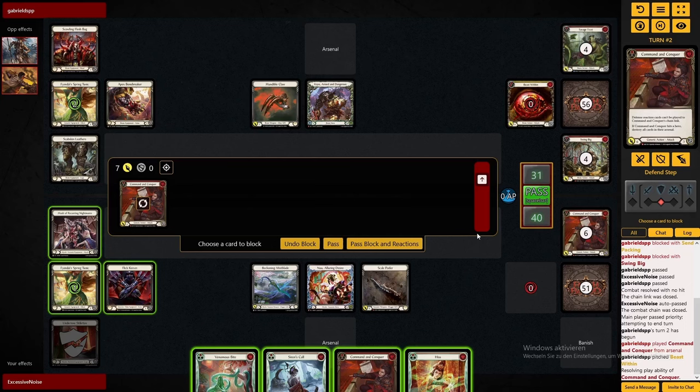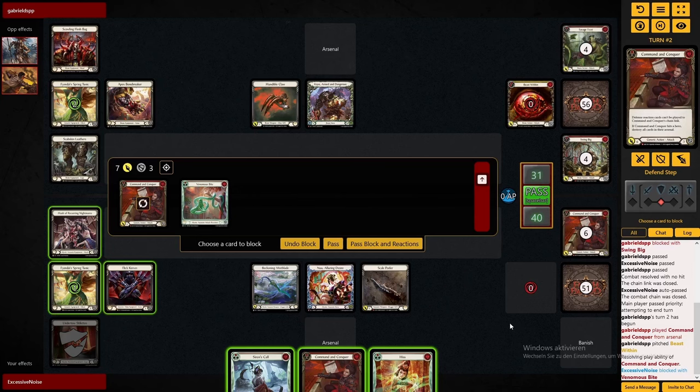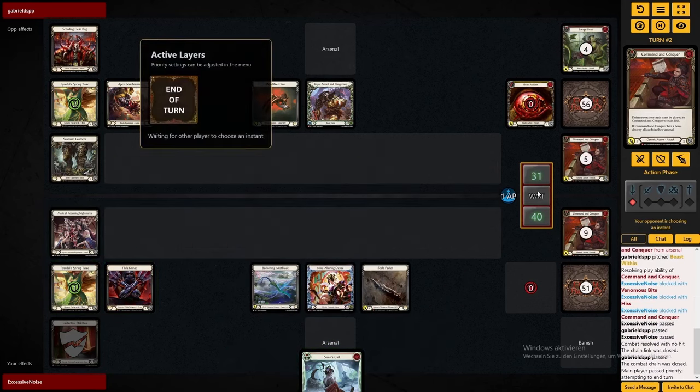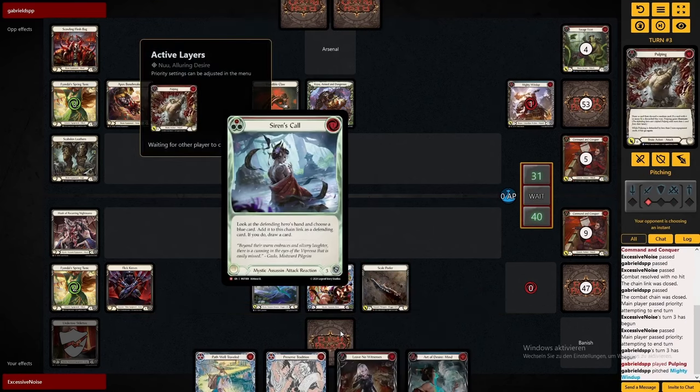What I'm thinking here is just block with his and Venomous Bite. Actually no, we have to block with even a third card here. Siren's Call or Command and Conquer? Siren's Call is super huge in that matchup — it lets you look into the opponent's hand and pick a blue card. More often than not you'll get rid of Kayo's blue card and then his turn is really crap. So I'm keeping this here.